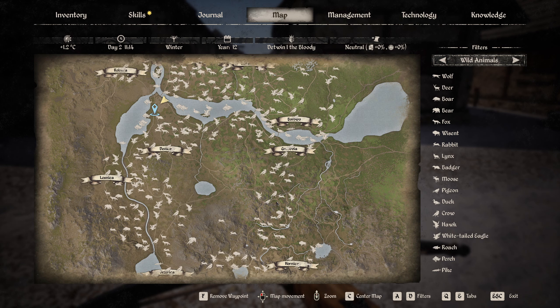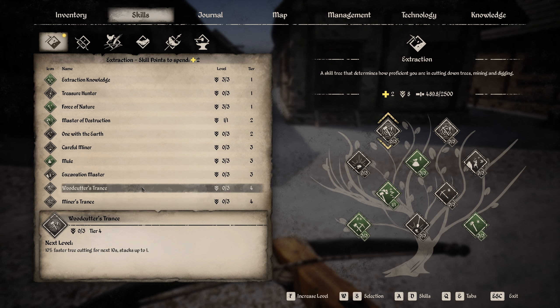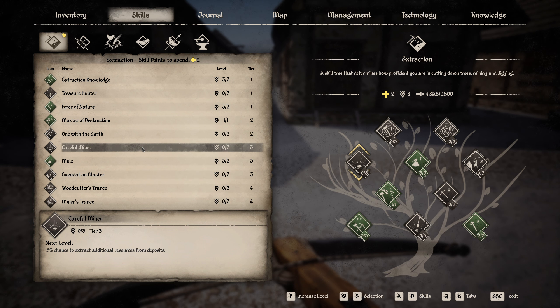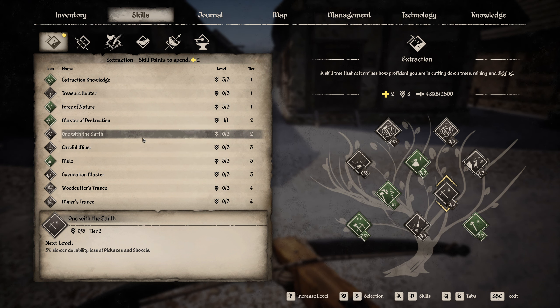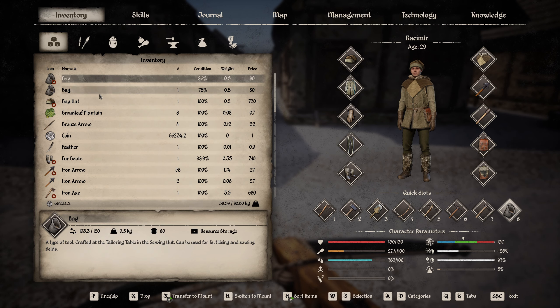We still need to equip the bolts. We had a skill point in extraction - what do we want? Miner's trench, woodcutter's trench, excavation masters for lower stamina consumption, careful miner for additional resources, one with earth for lower durability loss. Let's go for those - that might be the most interesting for now. Let's equip the bolts.